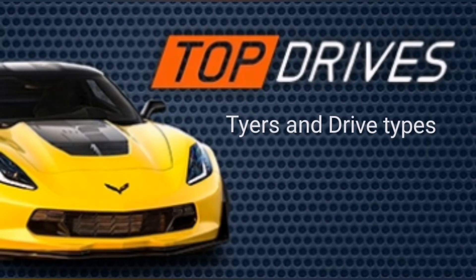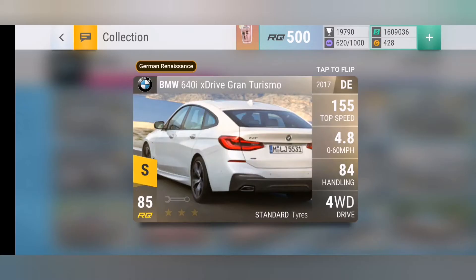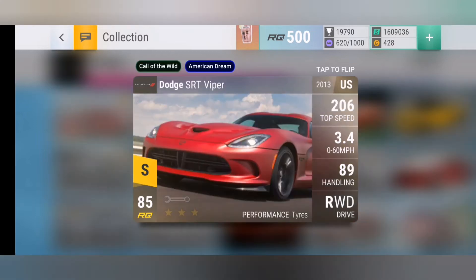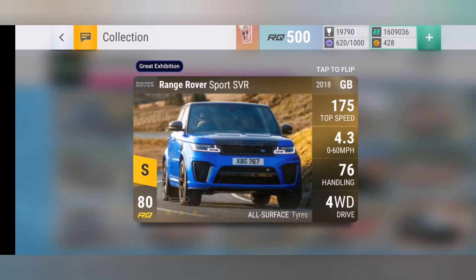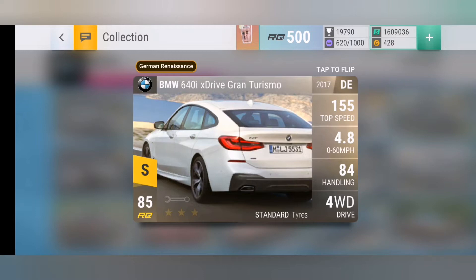Hey guys, welcome to another Top Drives video. After a few requests, I've decided to do a couple of tutorial videos, so today we're going to start with tires and drive types. In Top Drives we have three different drive types: rear wheel drive, four wheel drive, and front wheel drive, and there are five different tire compounds: standard tires, performance tires, slick tires, off-road tires, and all surface tires.